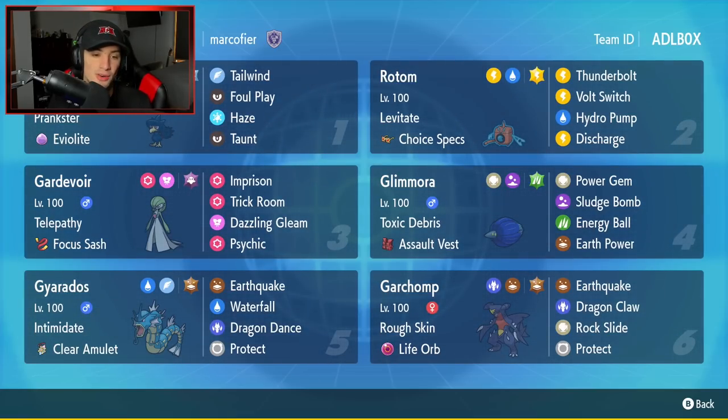Bottom left-hand corner is Gary the Gyarados with Intimidate and the Clear Amulet as its item. That's Earthquake, Waterfall, Dragon Dance, and Protect. The final Pokémon is our lead-off Pokémon — Rough Skin Garchomp. Garchomp is absolutely amazing, taking over the meta as per usual. Its moveset is pretty solid, but I would change Rock Slide to Swords Dance just to make this Pokémon ten times stronger if it could set up.